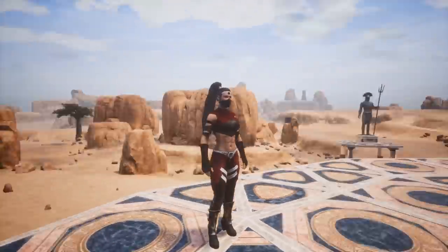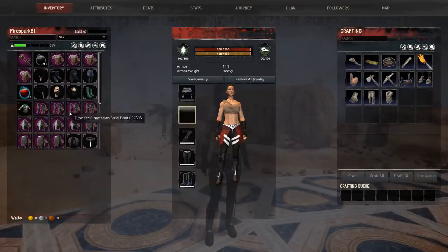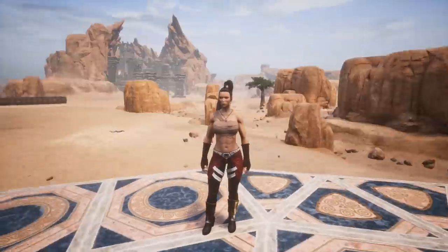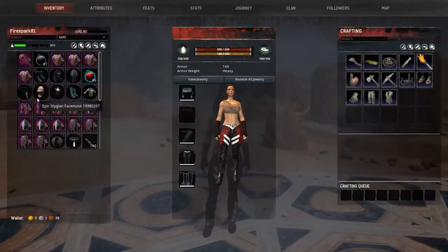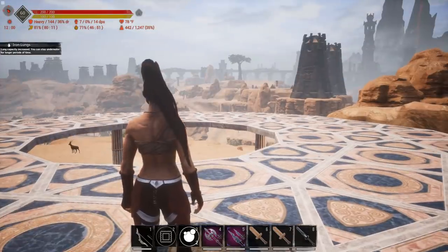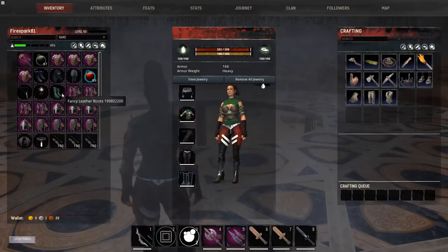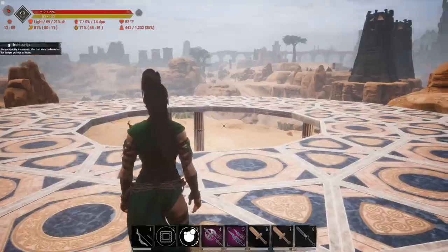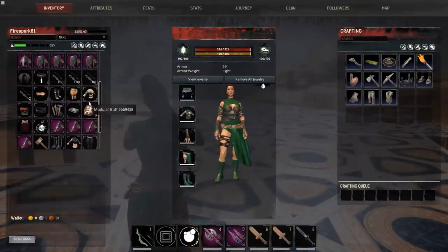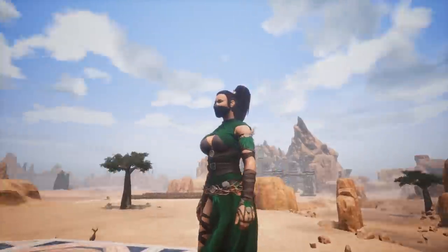I'm wearing a necklace you can't see right now because it's covered by the chest piece and face mask. If we click the X's we can remove individual items or remove all jewelry. Let's take this off and put this necklace on — you can see I'm wearing that necklace. Swapping to the other one switches to the pink necklace. We can put the face mask back on and it actually does something: I have the Iron Lungs ability, letting me breathe longer underwater with the face mask on.